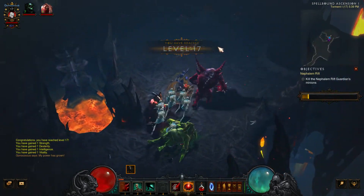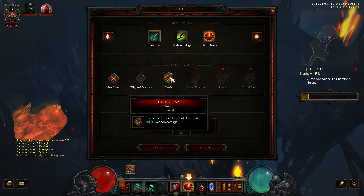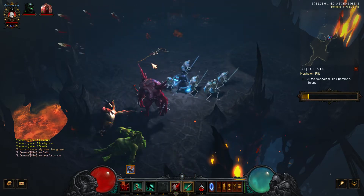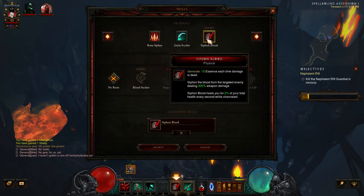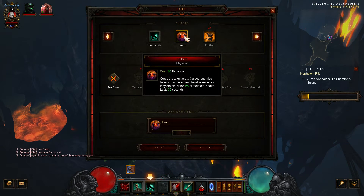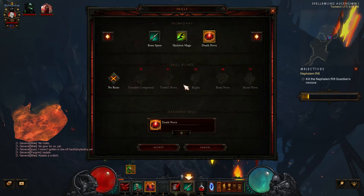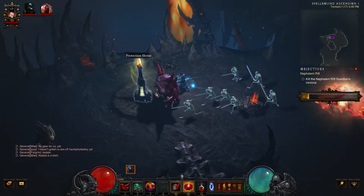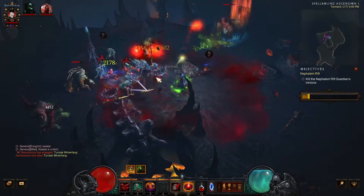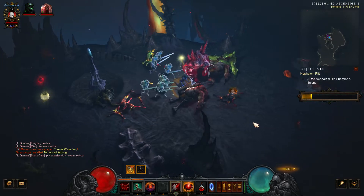What do we get at level 17? Bloodsucker rune. Teeth launches five razor sharp teeth that deal 300% weapon damage. That's pretty cool — more AoE. And then Siphon Blood, Bloodsucker — that's pretty cool as well. And Leech: curse the target area — cursed enemies have a chance to heal the attacker when struck for 1% of their total health. Last 30 seconds. We'll grab that and switch this back to Death Nova. I like that. Leech was pretty cool looking.